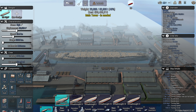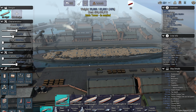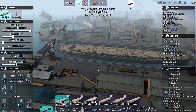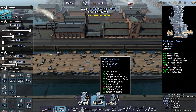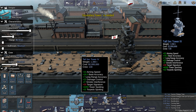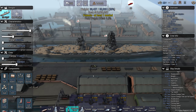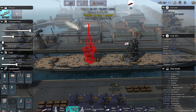Here we are with the Fuso hull, the modernised Dreadnought 3, which I know people are a fan of. We'll go for the biggest one. Advanced Pagoda Tower — yes please. And we might as well go for the tall secondary tower.